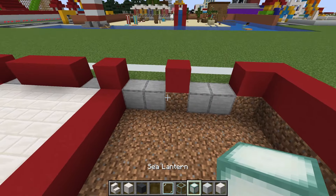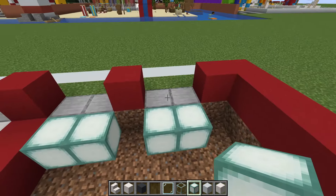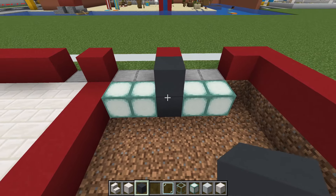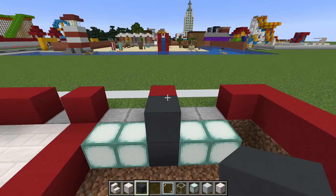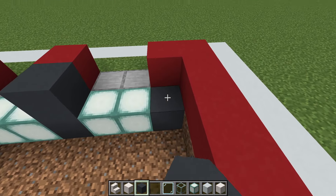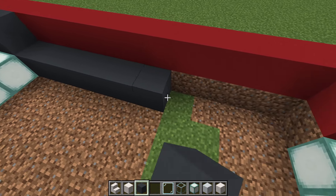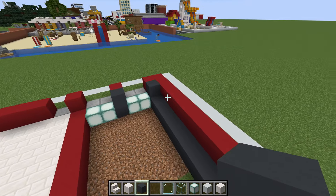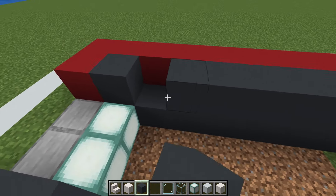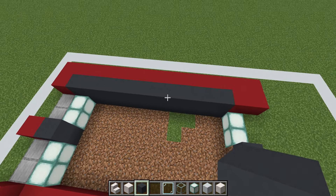On the right side of the gym we will first of all place sea lanterns extending behind the rows of smooth stone, then place grey concrete in between the sea lanterns both in the ground and then behind this red concrete here. We also want to add a row of grey concrete that sits along the right side of the gym inside of the row of red concrete.